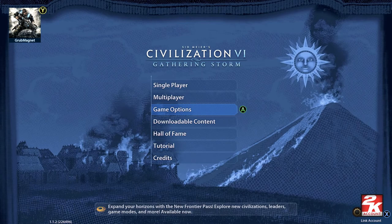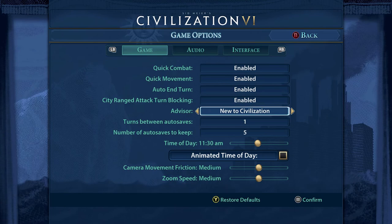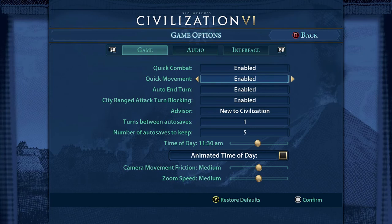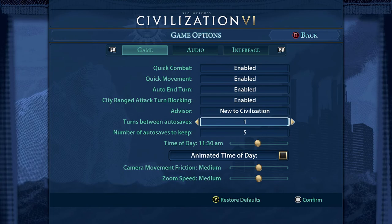The first thing I want to point out before we start is the game options. In here you can cycle between game audio and interface with LB and RB - on PlayStation that would be L1 and R1. Under game, there are options for quick combat and quick movement. If you find the movement is annoying and takes too long, you can turn these to enabled and units will just move instantly, making things a bit quicker. You can also have auto end-turn so you don't have to end your turn each time.